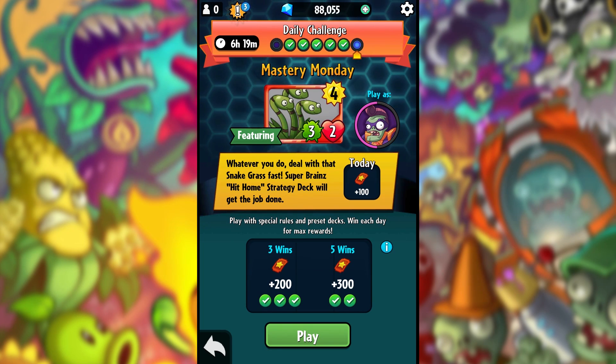Currently the event card is Snake Grass, but that's ending very shortly and we'll be getting another one. Let's head into this daily challenge called Mastery Monday. The tip says: deal with that Snake Grass fast — Super Brainz's hit-home strategy deck will get the job done.